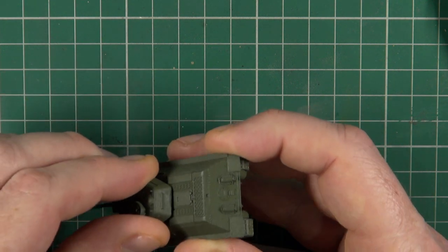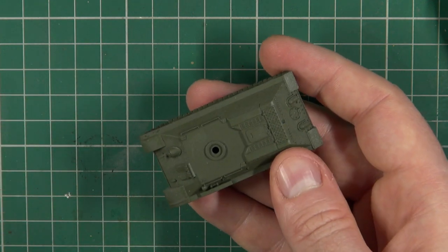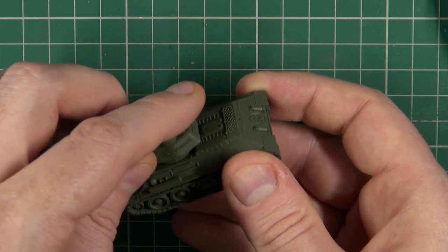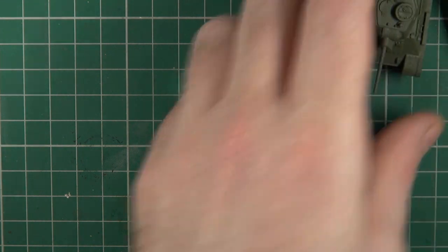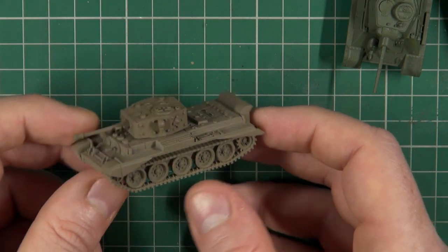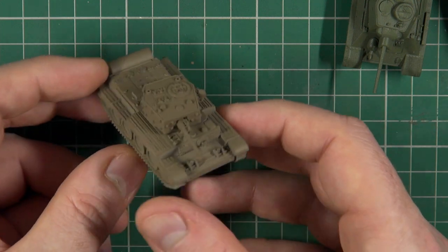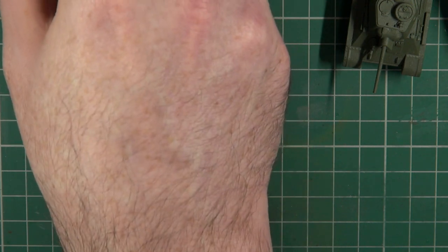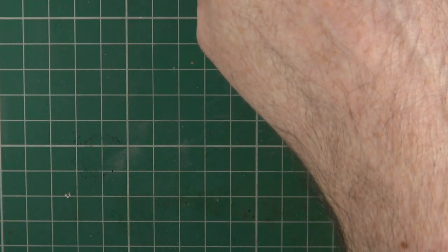There's a Russian T-34 which probably has the most noticeable clip mark on the turret — not egregious, but it's there. And here's the Cromwell, a big brick of a thing. The tanks are nice; they are a well-established kit by now so that's not particularly surprising.